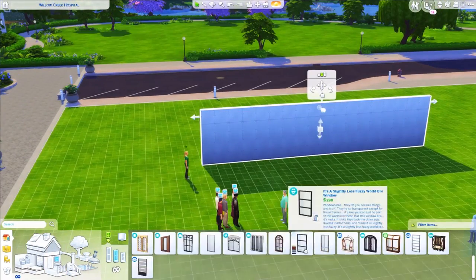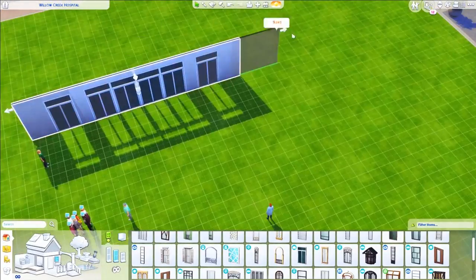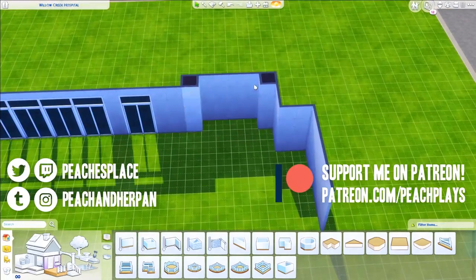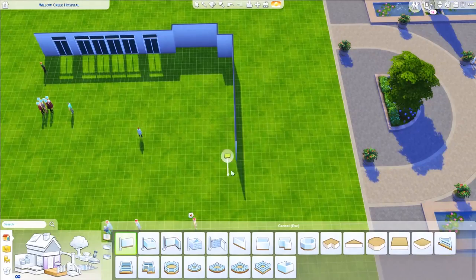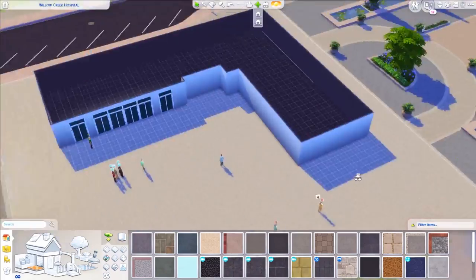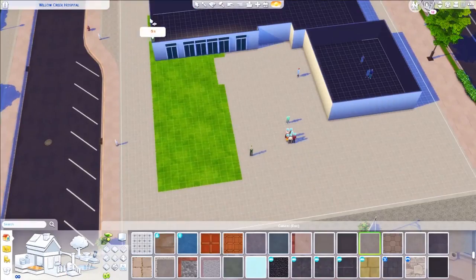Hey guys, it's Peaches and welcome back to The Sims 4. Today we are building Willow Creek's Hospital for my save file. This is one of the three lots from Get to Work, and it's for the medical career.